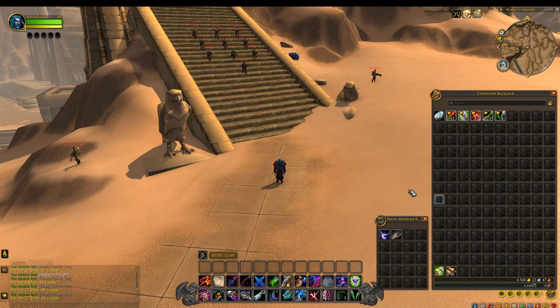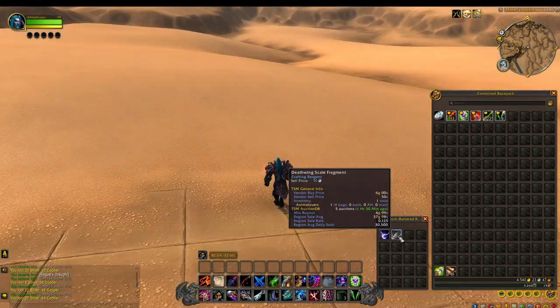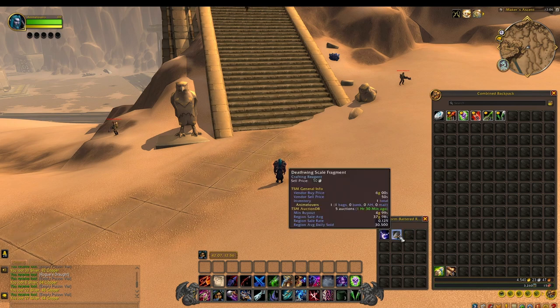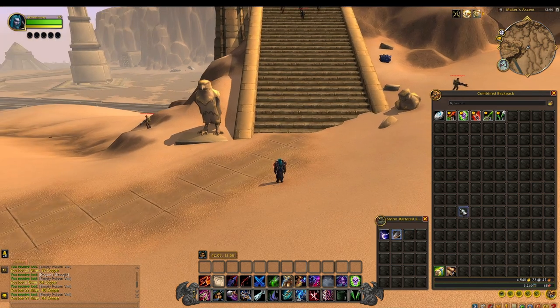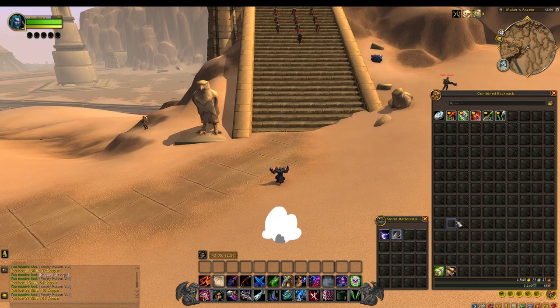I don't think the junk boxes are really that worth it. You're getting the Deathwing Skeletal Fragment going for 5 gold — I'm pretty sure it's a reagent as well. So really, they aren't worth it to open up, but who knows, there might be some other items in there that you can pull out.